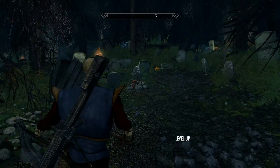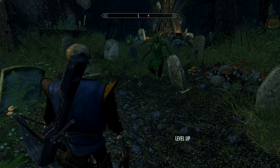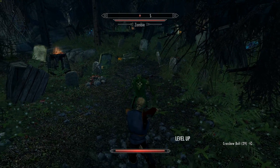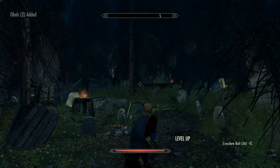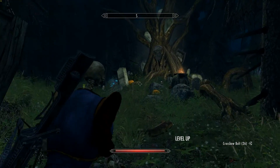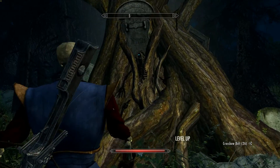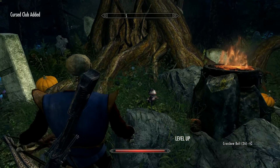This is where it gets really different from the original game. Oh my God, my cat distracted me! All right, let's take a look at this. The Cursed Club — a new weapon.